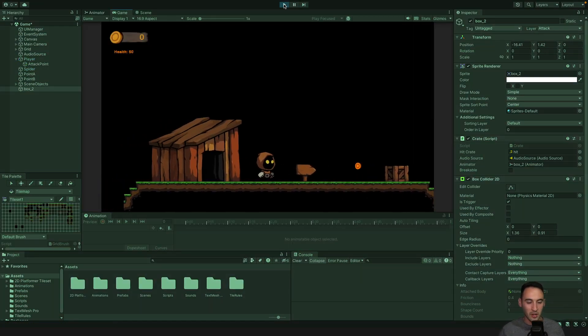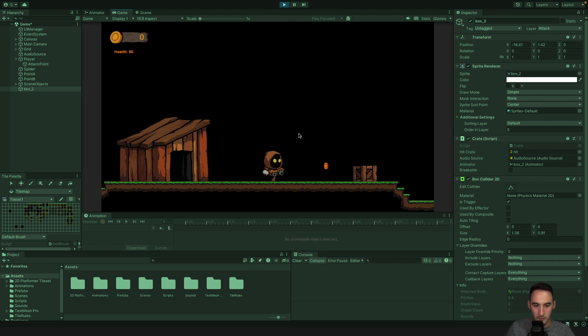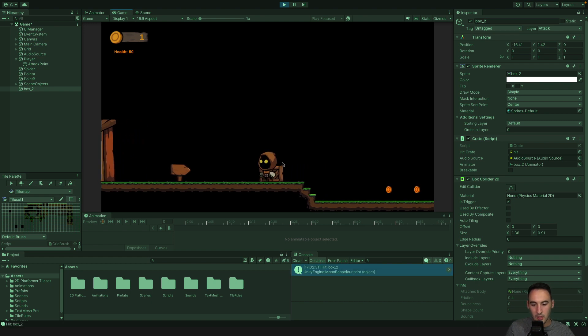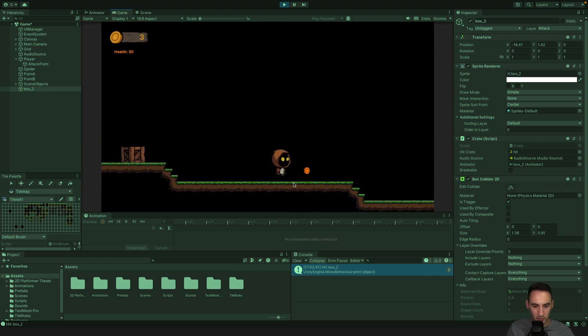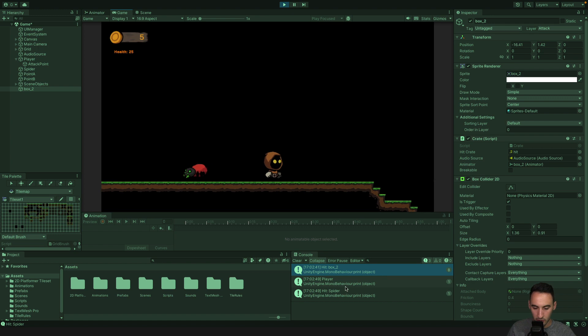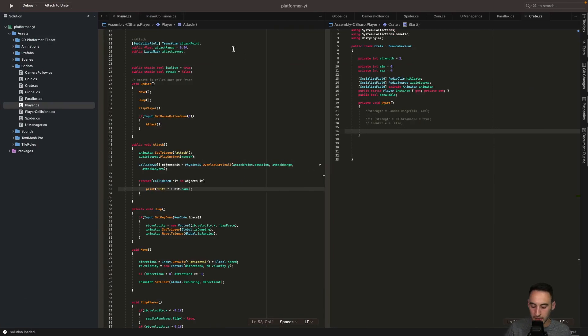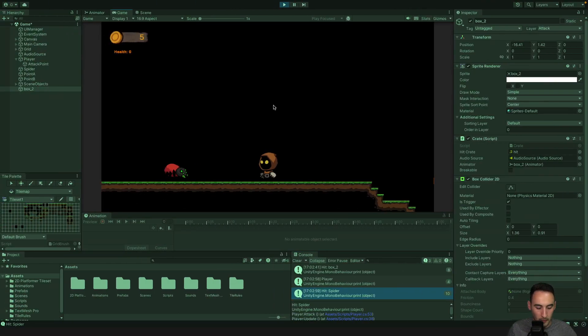This is where we had the problem in our previous attempt. Now every time I click the mouse button you can see that we are registering an attack on the crate. Going down to the spider and attacking it, you can see we've hit the spider once — and again — and we've now done it ten times. That's working perfectly.